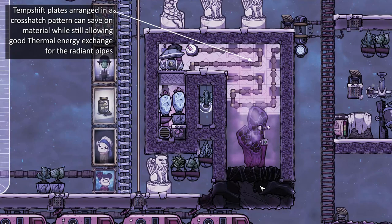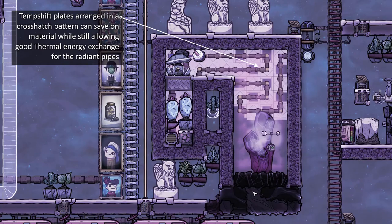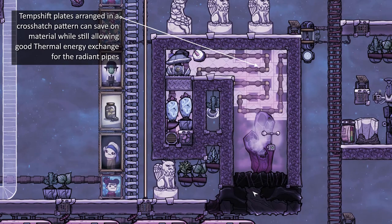The principle of leaching heat from the materials or buildings you want and transferring it to another resource you're setting off to get destroyed or refined comes up again and again in this game and is a really useful way of thinking.